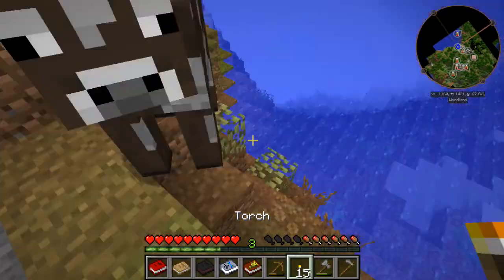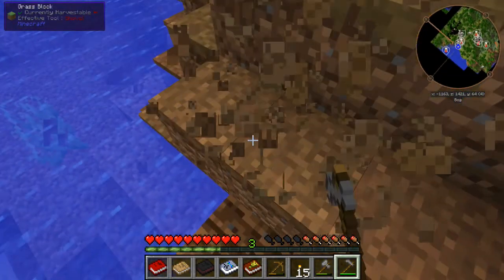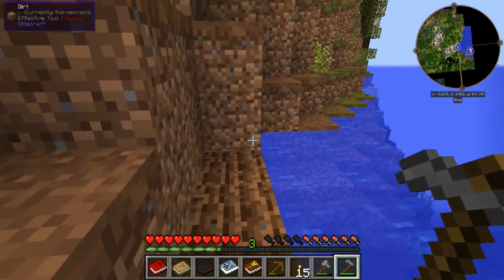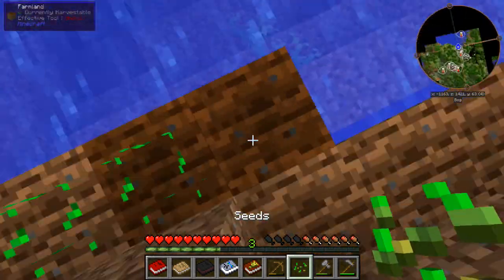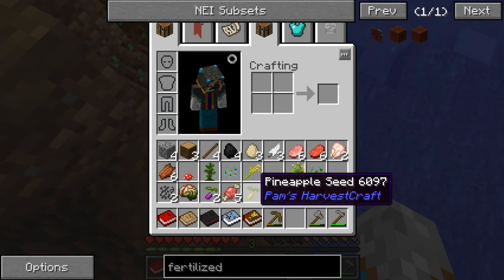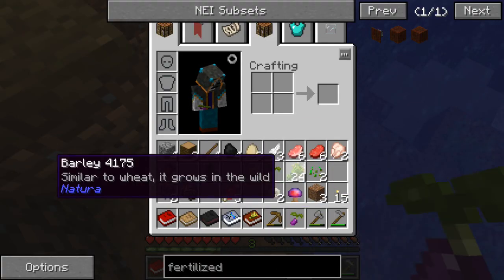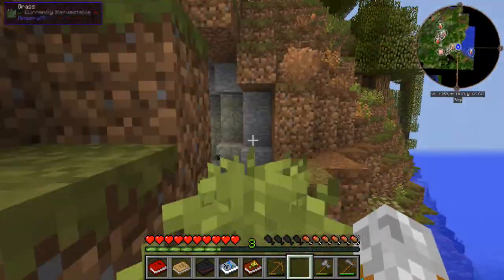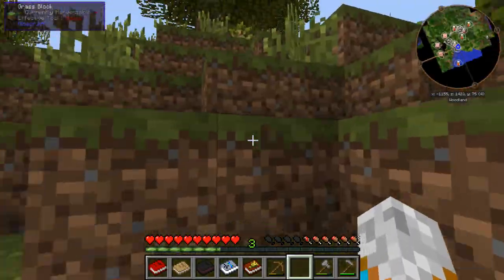So down here I think we could just easily get some stuff growing. I'm not sure if nutrients is something we need to worry about in this. And if it is, then we could have some problems here — because nutrients means that as soon as a certain part of the map runs out of nutrients, the things won't grow anymore. So let's just get that going. One grapeseed there just to see what happens. I think that's a good start. We should probably make some sort of staircase to get down there, because I don't want to use a bunch of food going up and down.